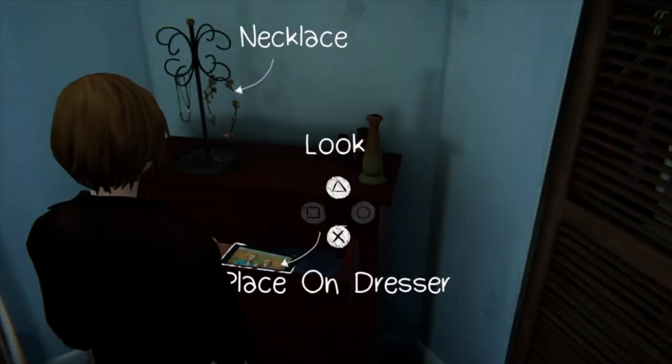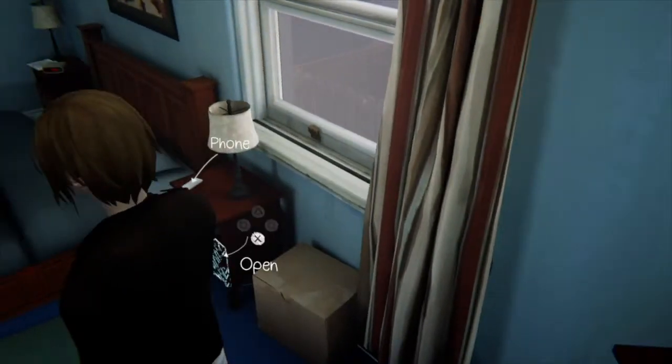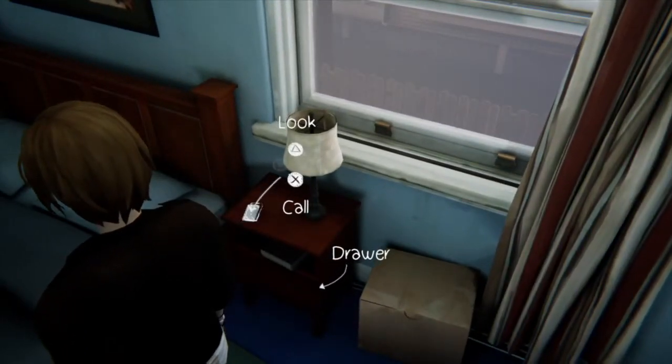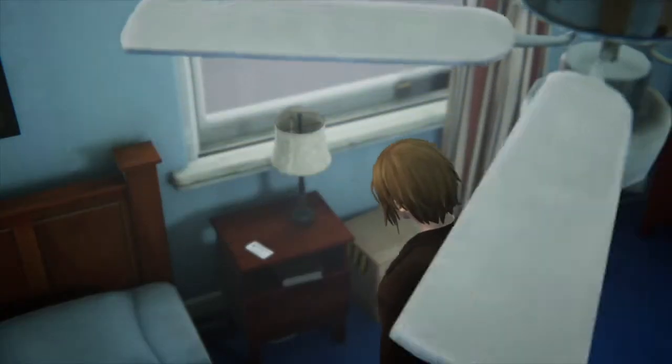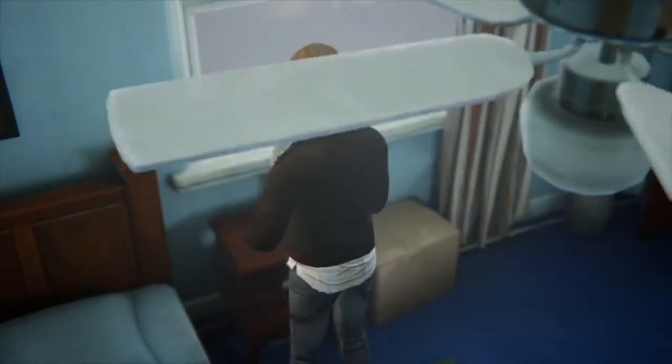Another option is to open the drawer where you'll find a picture — you can choose to put it on the dresser or leave it where it is. Before we pick up the purse, we want to pick up Joyce's phone and call Chloe's phone so we can try and find our phone as well.